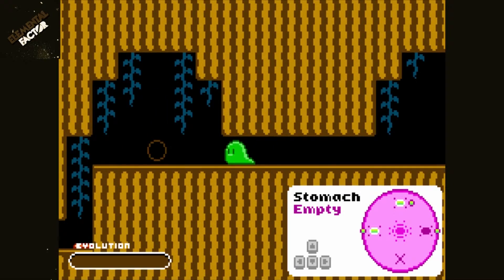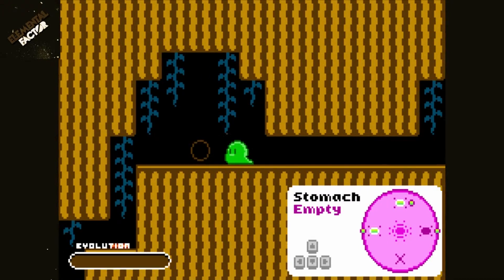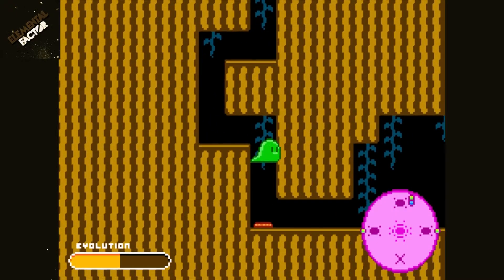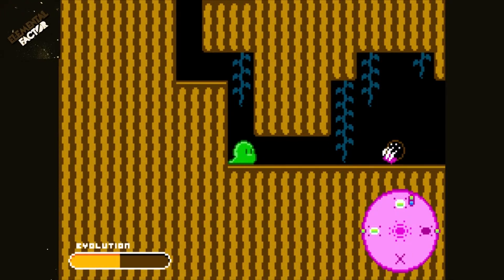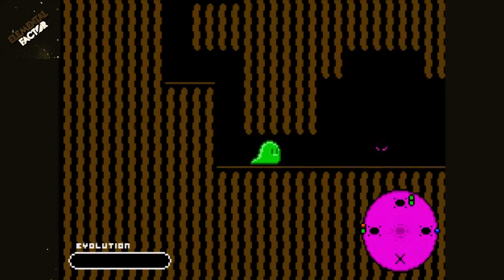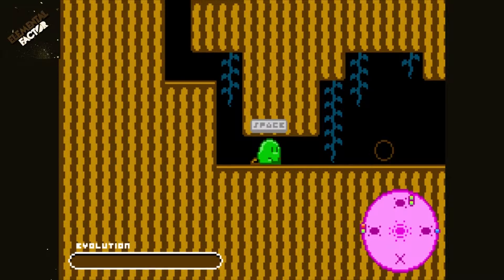There are a lot of areas we cannot access just yet because we have not evolved — right now I'm just like a little tiny Kirby slug. I'll eat another one. We need one more set to evolve. Basically, you have to color match in order to get the evolution set. We got it! And look — I got legs now, which means I can run and I can jump!